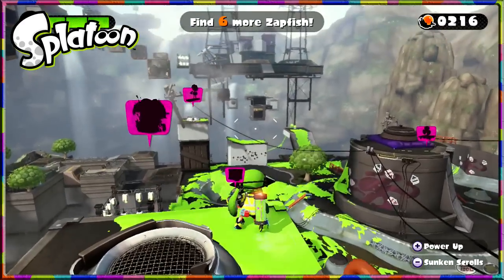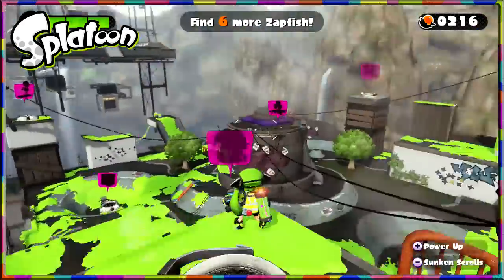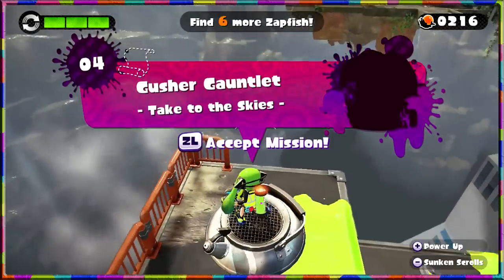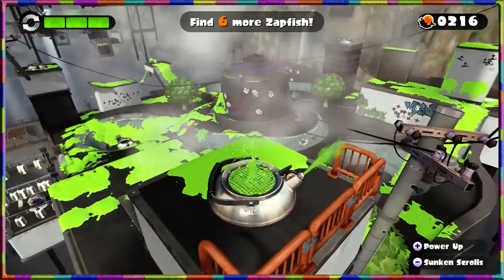Welcome back to Splatoon single player. It's more of a walkthrough than a let's play at this point, but let's keep on keeping on. You guys voted, so we're on Mission number four after taking out a boss last time. Gush a Gauntlet: Take to the Skies. We'll accept the mission and get moving onwards.